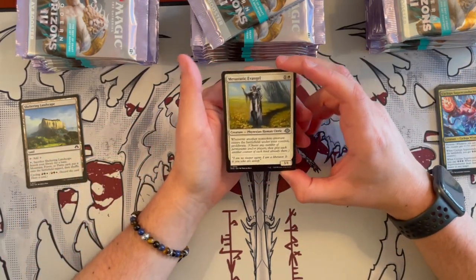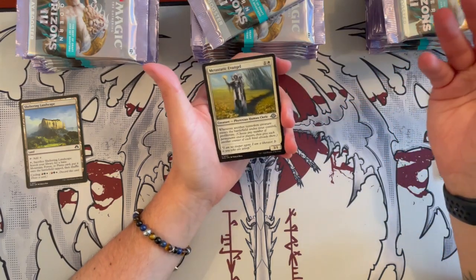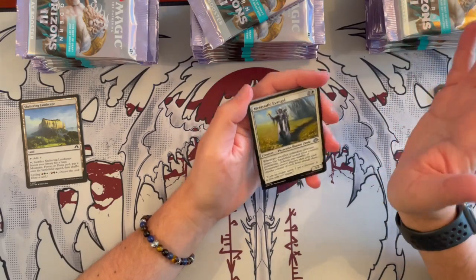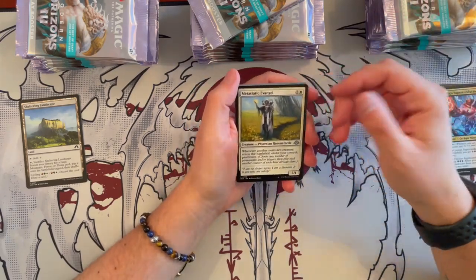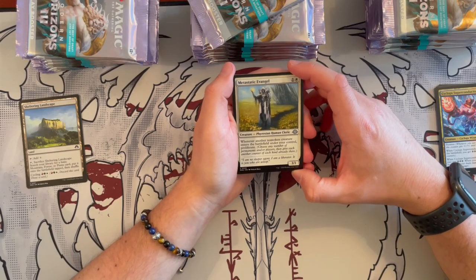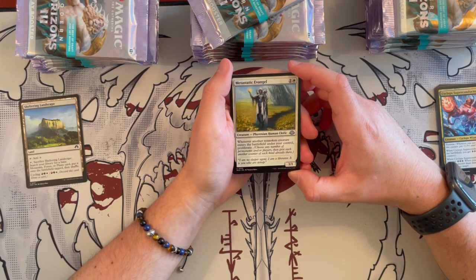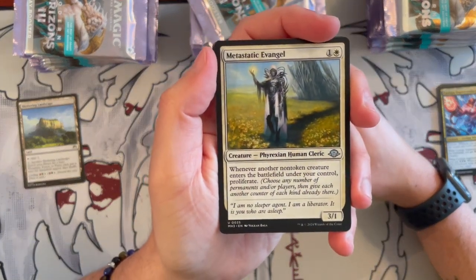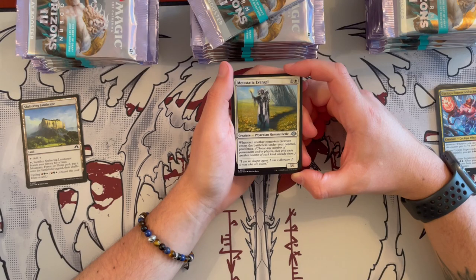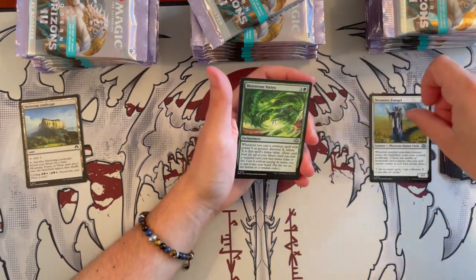So far the cards have been very much centered for the drafting experience. I reckon you'll find 97% of the commons and uncommons catering to drafting or Commander. And then the rest is going to be the meat and potatoes of this expansion. We have Metastatic Evangelist, a Phyrexian Human Cleric with beautiful illustration. It's a 3/1 that costs 2. Whenever another non-token creature enters the battlefield under your control, you get to proliferate. Quite useful — again, a Commander card for me.